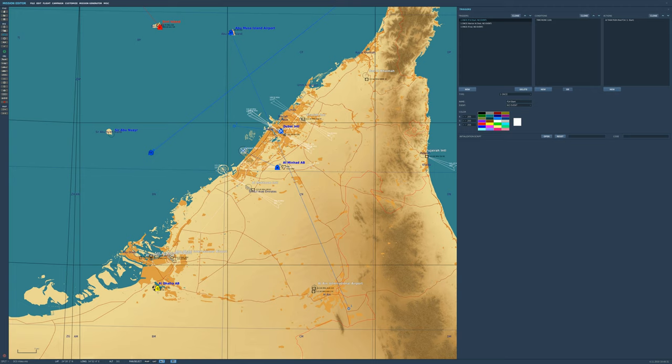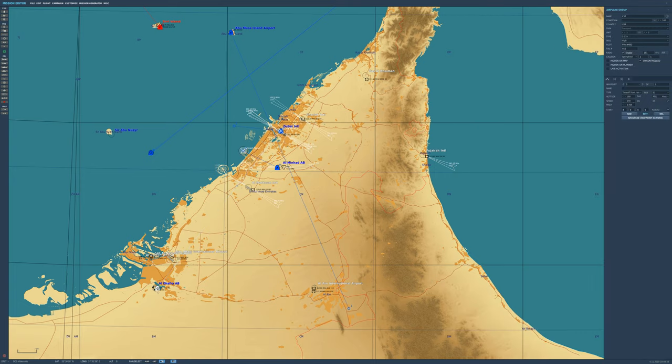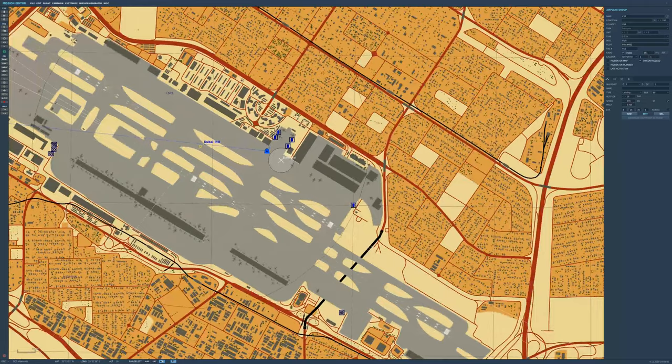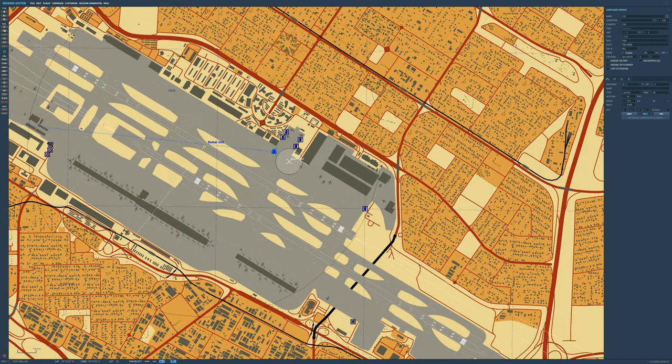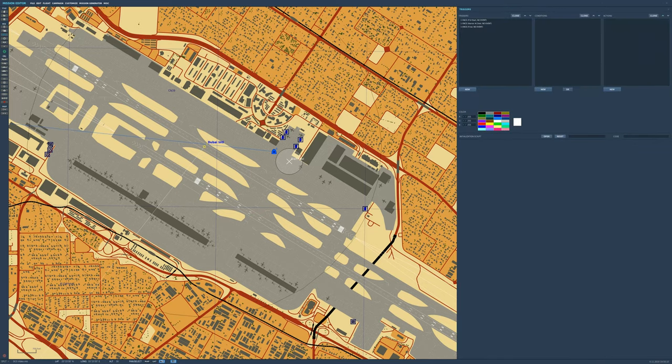The final three aircraft are going to start at the same time. The C-17 has a flight path — it's going to take off and land at Dubai International. I've used a trigger zone again, but this time I selected the waypoint as landing and picked bay 68 specifically, so it parks there every time. Once it parks in bay 68 it enters another trigger zone which activates the final three aircraft: an A-10, another Harrier, and an F-18.